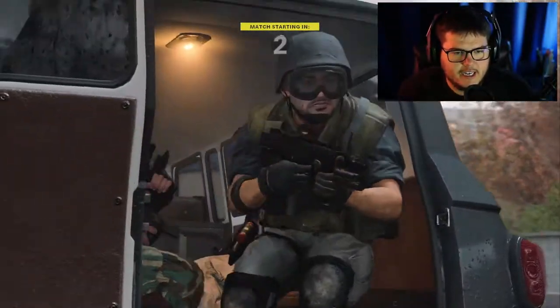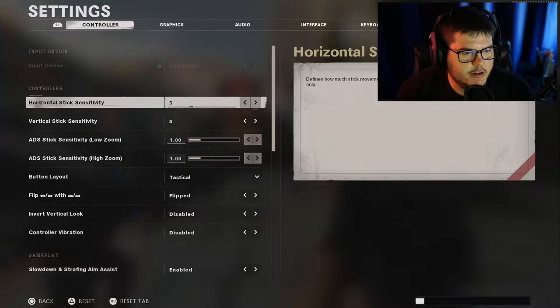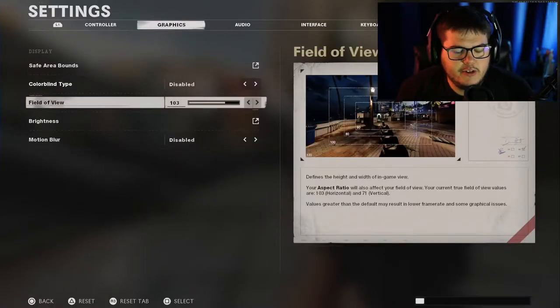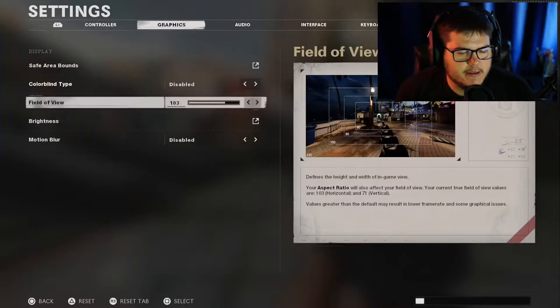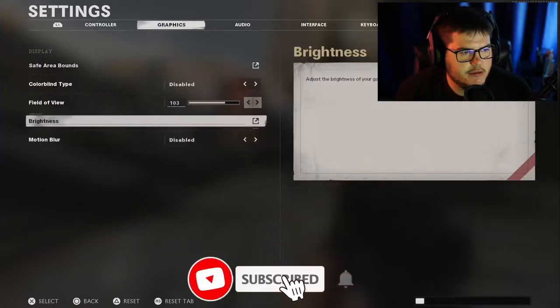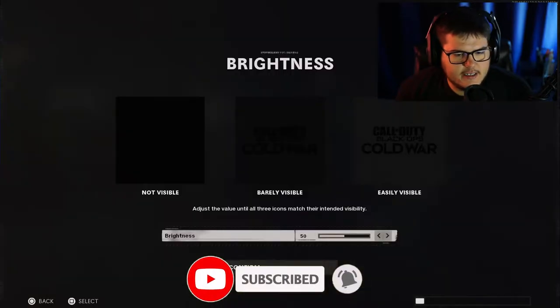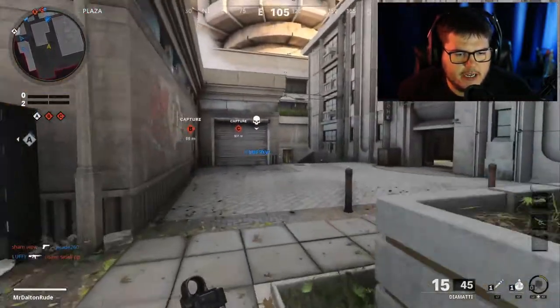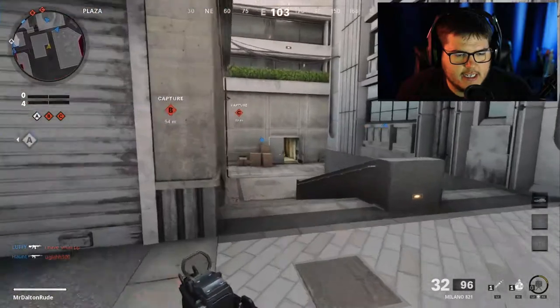Here we go. For your settings, the most important part is your field of view — I choose 103, but definitely at least 90 as a minimum. I believe 120 is the max. I did a lot of research. Motion blur you want totally disabled, and brightness I just leave right at 50. FOV 103 works perfectly for me.